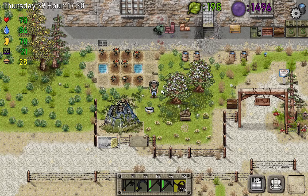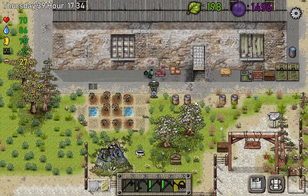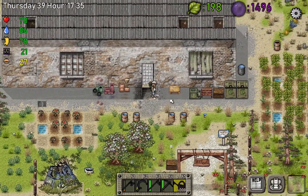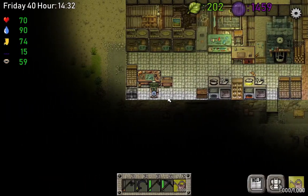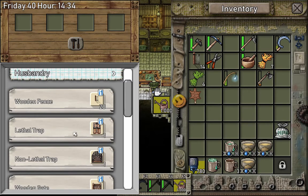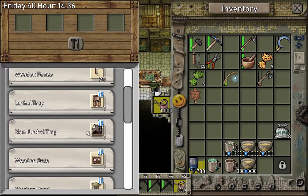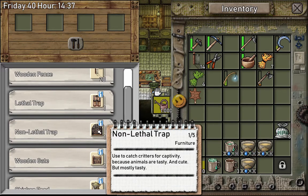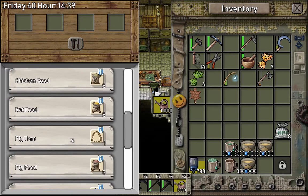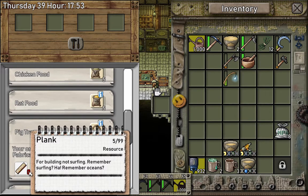I'll do off-camera tree planting, but we also have to get the animals. You cannot find animals on the map, so you have to make traps. Under the husbandry menu there are all the traps: the first little trap catches dead rats, the second non-lethal trap catches alive chickens and rats, and the last one is a pig trap that catches alive pigs.